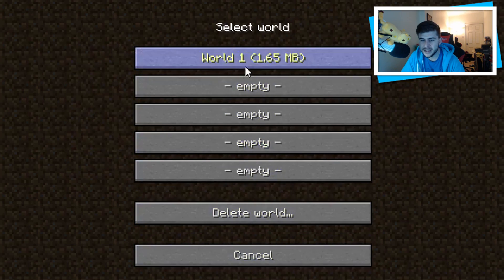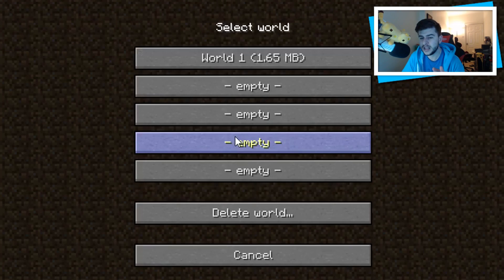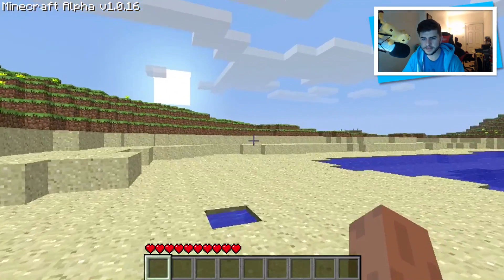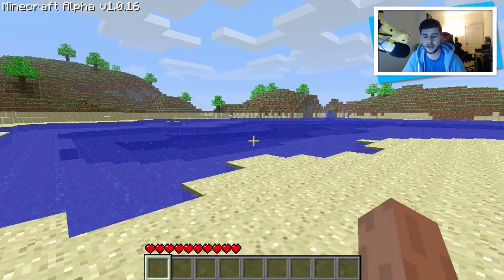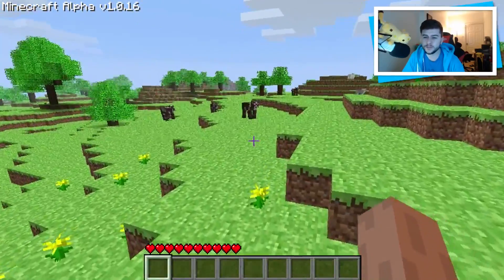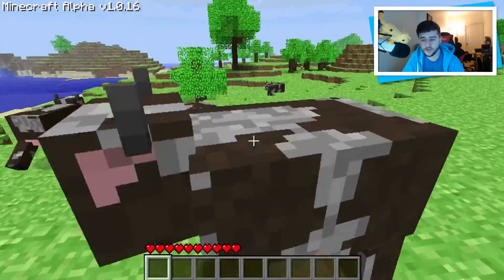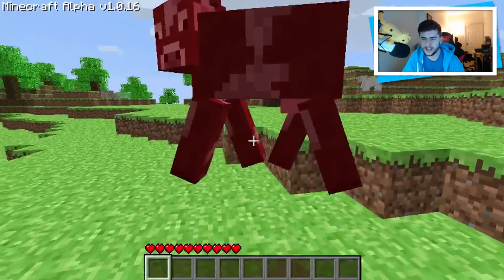Options haven't changed in this version. What I want to check is whether there are any more animals. As the versions go on it did introduce things like cows, chickens, pigs, and sheep. We now have some cows. Minecraft cows have always dropped leather, but did you guys know the only thing they ever used to drop was leather? They never ever used to drop anything food-related until a little bit further on in the versions. I killed one and it didn't drop anything at all — basically cows could drop leather, but no food.